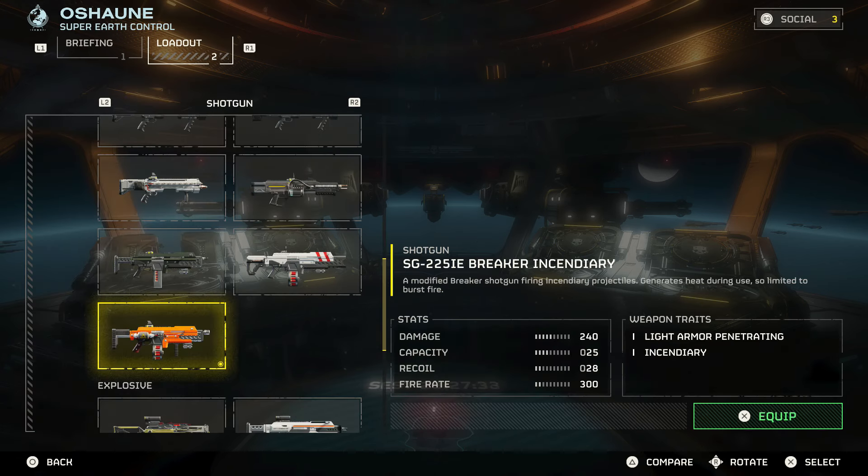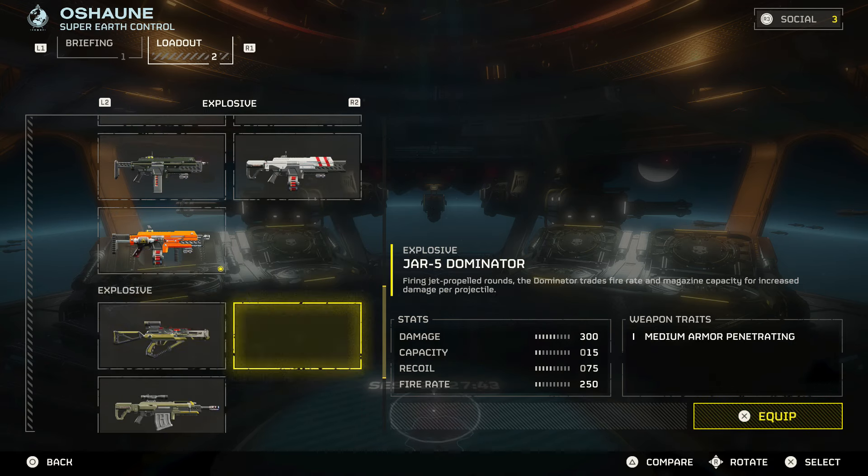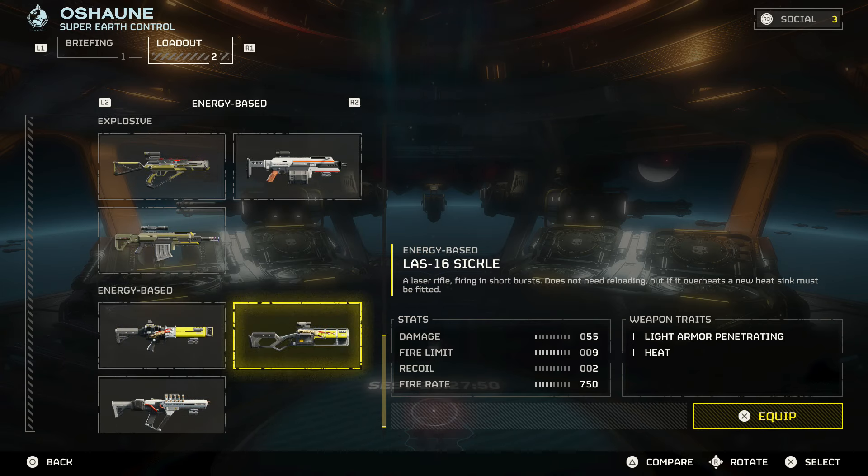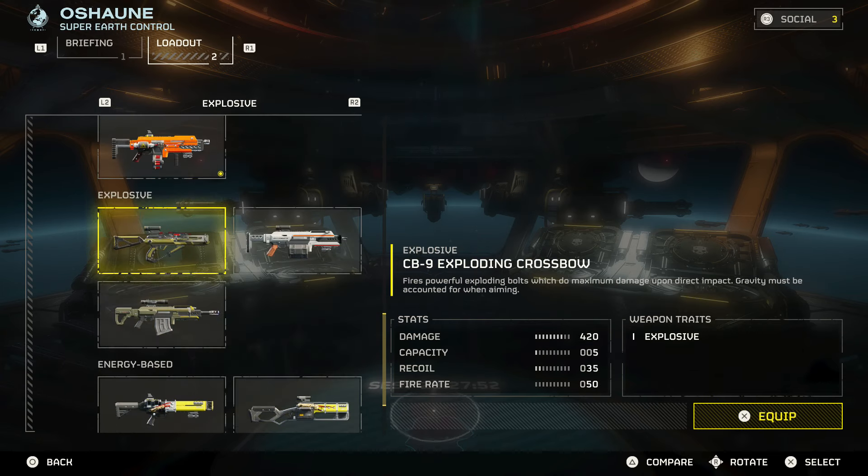The primary — the best one in the game right now against bugs in my opinion — is the breaker incendiary. This thing is insane because it's fire, and if you're the host it is way better. Now if you're not the host and joining people, the dominator is a great choice, the new eruptor is really good, and the sickle is still amazing.